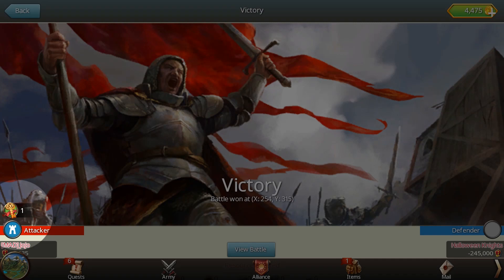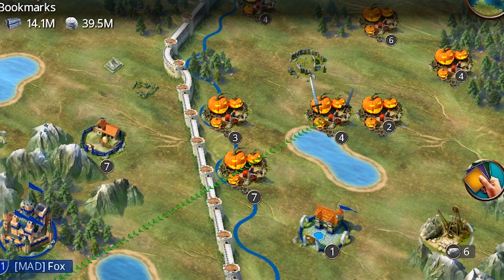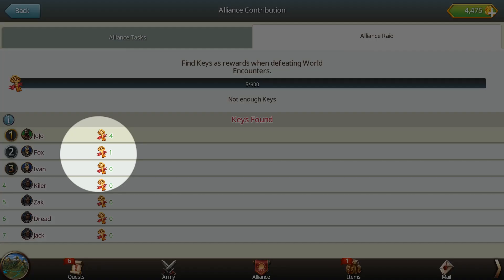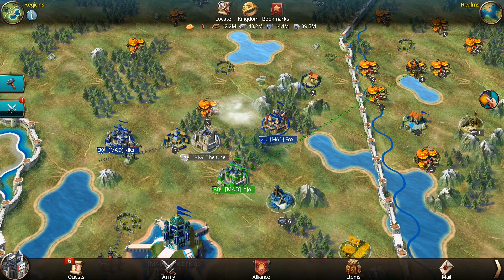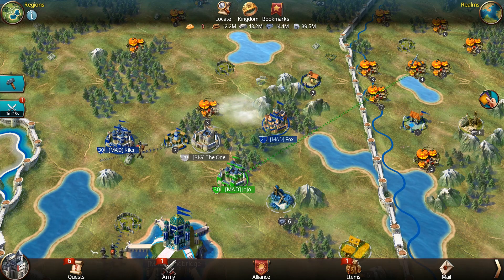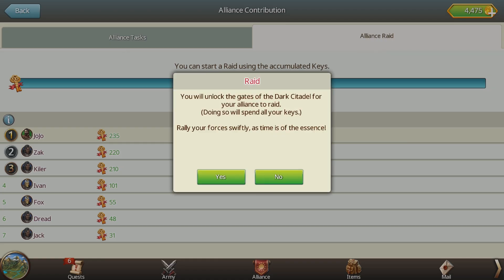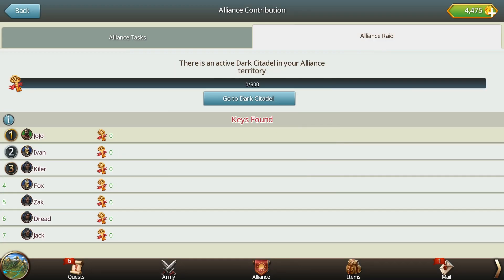The first step is to collect keys. You'll get these by raiding camps; however, all keys are added to a pool shared by your Alliance, so while you can hunt for keys by yourself, it's a lot easier and quicker if everyone helps. Once your Alliance has enough keys, your Alliance leader or a general can start the raid — hit the Alliance Raid button to do so.